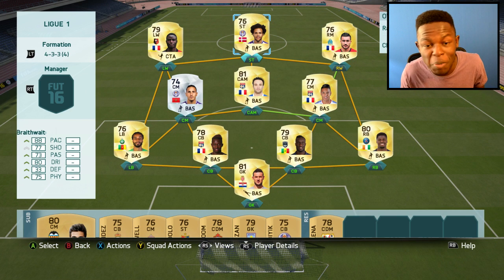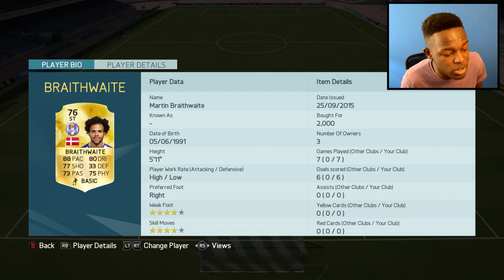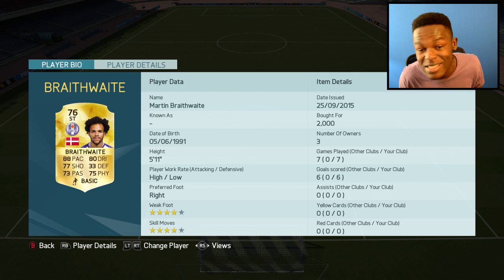Up top we have the overpowered beast from last year, and that is Braveweight. He's got 88 pace, 80 dribbling, as well as 77 shooting. He only cost me 2k coins. He's got 4-star skills and 4-star weak foot, and he looked insane. This guy's got high-to-low work rates, which is insane as a striker. He has scored goals for me and I'm pretty sure he'll score many more.